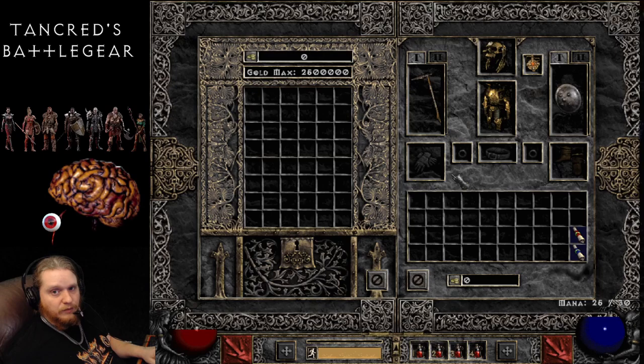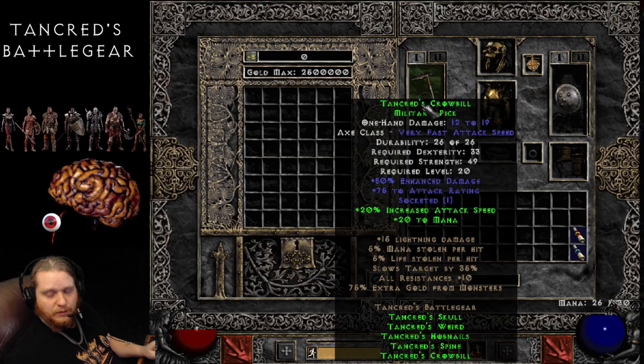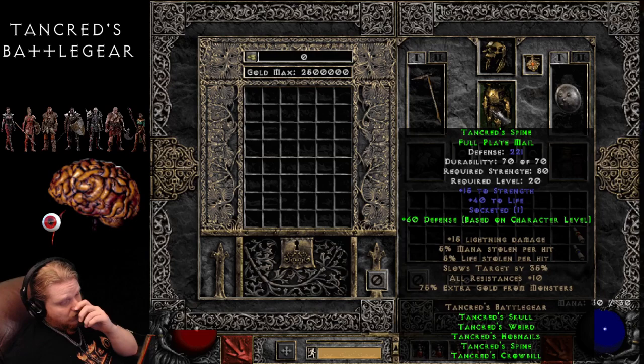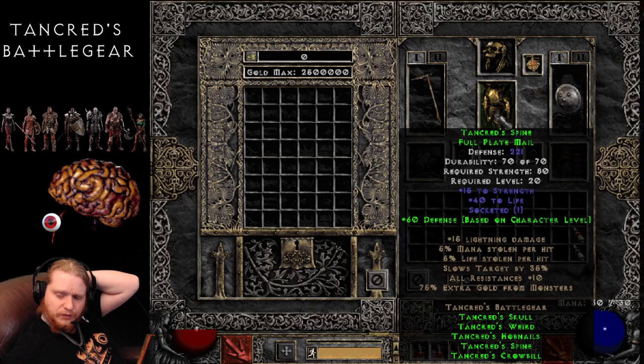We're also going to talk about the set separated from the Crowbill. So first off we have Tankred's Crowbill, the Military Pick. We have the Tankred's Skull Bone Helm, the Tankred's Weird Amulet, and Tankred's Spine Full Plate Mail. The complete set bonus for this is plus 15 Lightning Damage, 5% Mana Steal, 5% Life Steal, Slows Target by 35% — which is a very amazing effect, shared by skills like Holy Freeze, Decrepify, and Clay Golem's Slow. Many items in the game have the Slows Target by percentage. All Resistances is 10, and 75% extra gold from monsters.